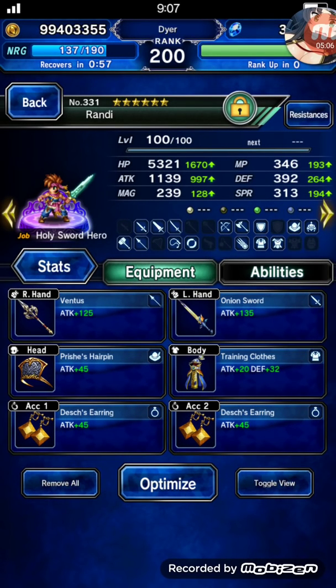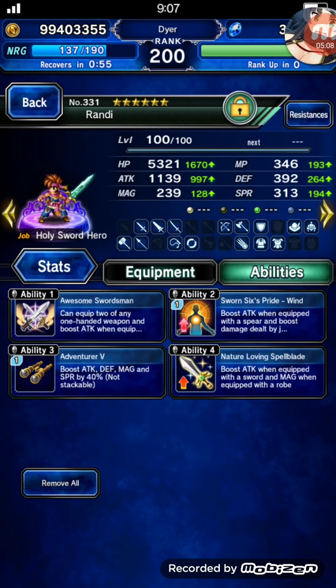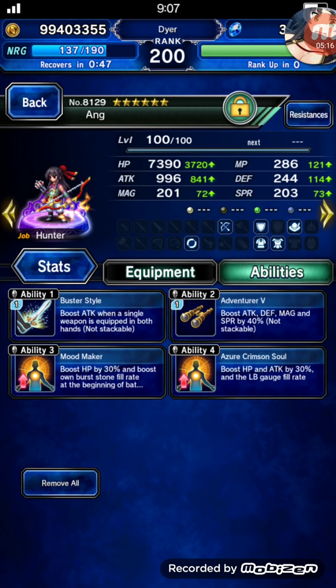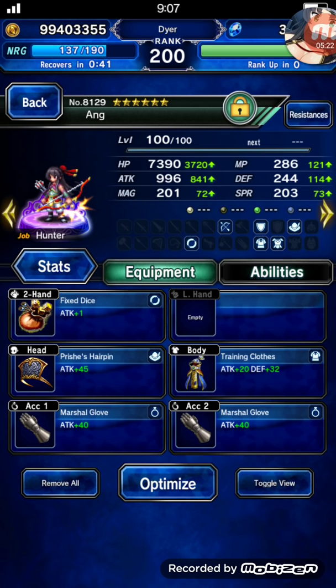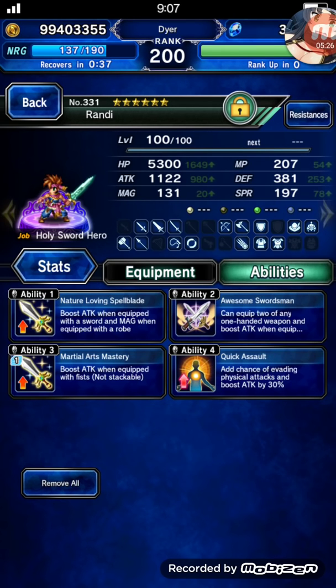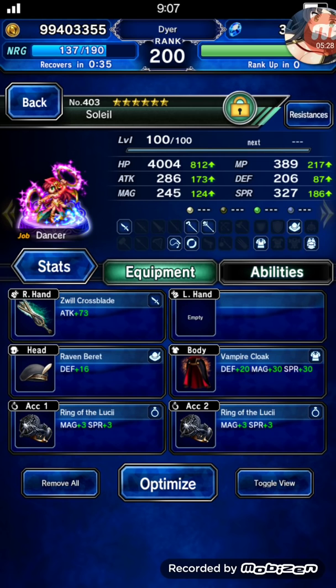So I got Randy with a wind weapon and a sword, and then just the highest attack build as possible. Aang — true double hand, fixed dice build. I got Moodmaker to boost his limit burst and Azure Crimson Soul. Same deal for the other Randy — wind and as much attack as possible.